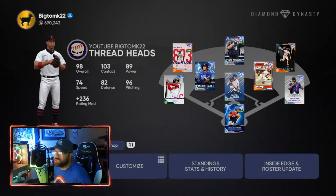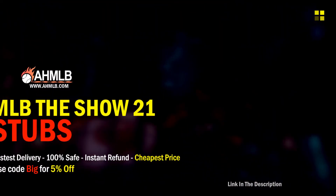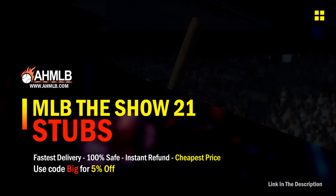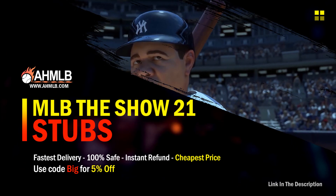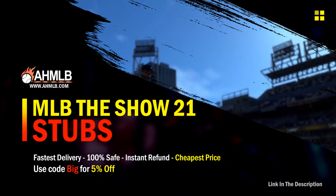First, check out today's sponsor ahmlb.com, where you can get cheap stubs to finish those collections and get awesome cards for your squad. Use code 'Big' at checkout for five percent off.